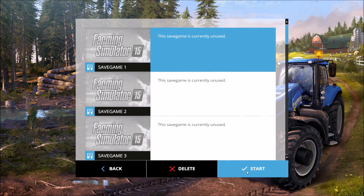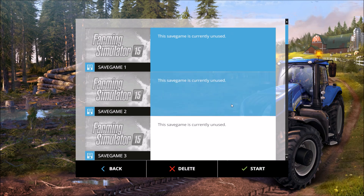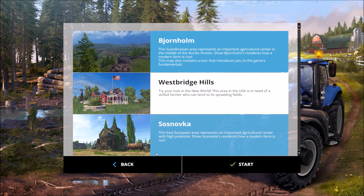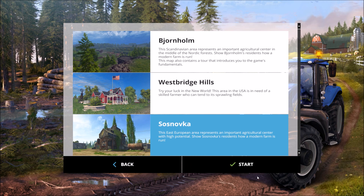Brand new career game, we'll use save slot one. Play hard difficulty and this is the new map that came with the Gold Edition - the Sosnofka. Sorry guys, they are using this English name, I hopefully don't butcher it too bad. As you can see it says this is an Eastern European area that represents an important agriculture center. Go ahead and select this as our starting map.